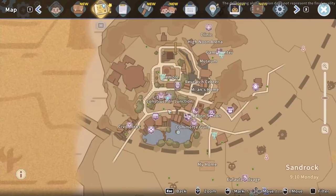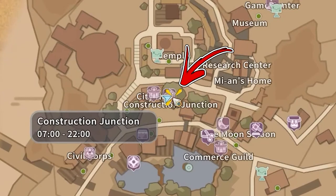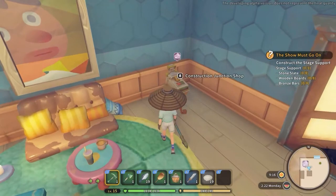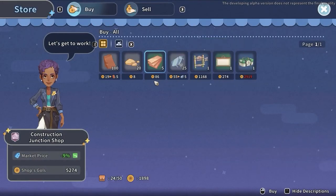For the last location, move to the central part of the city and visit the Construction Junction shop. Immediately after entering, you will find the cash desk on the right side. Similarly to the previous two locations, here you will be able to buy up to 100 stones each day as well.